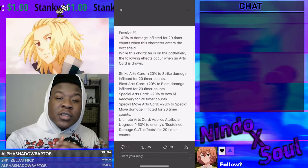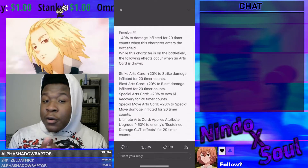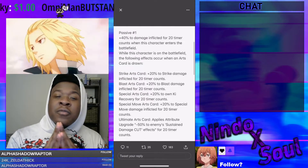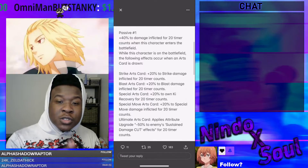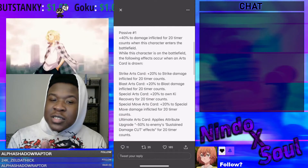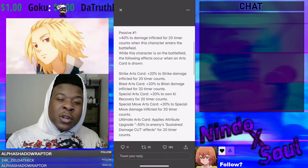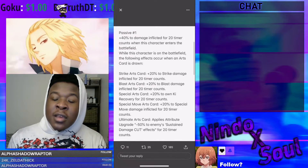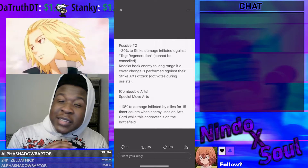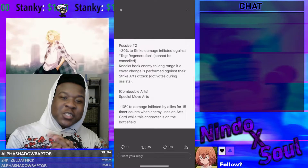Passive 1: 40% to damage inflicted for 20 timer counts when this character enters the battlefield. While this character is on the battlefield, when an arts card is drawn — Strike arts card: plus 20% to strike damage inflicted for 20 timer counts; Blast arts card: 20% damage for blast inflicted for 20 timer counts; Special arts card: 20% to own ki recovery for 20 timer counts; Special move arts card: 20% to special move damage inflicted for 20 timer counts; Ultimate arts card: applies attribute upgrade negative 50% to enemy sustained damage cut effects for 20 timer counts. Passive 2: 30% to strike damage inflicted against tag Regeneration, cannot be cancelled. Knocks back the enemy to long range if a cover change is performed against the strike arts card.